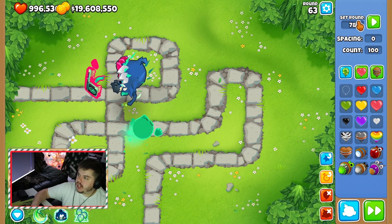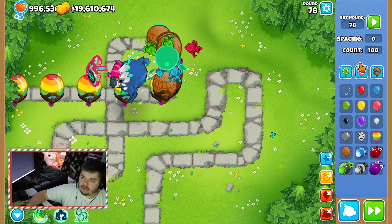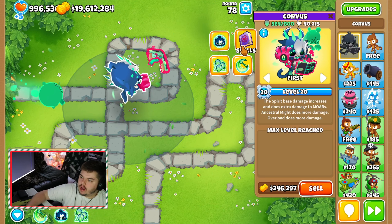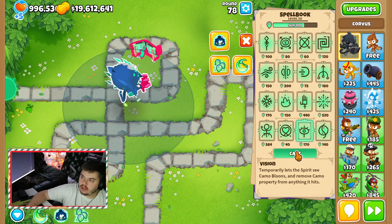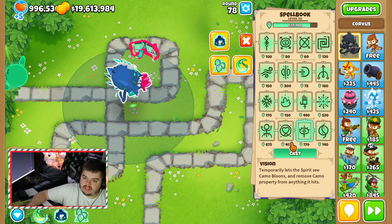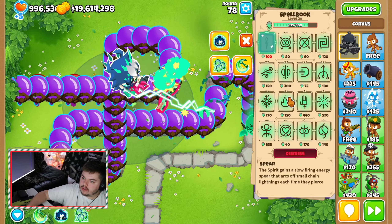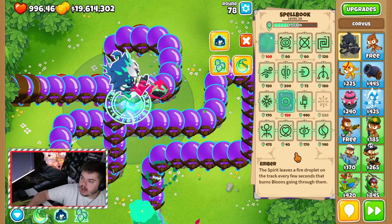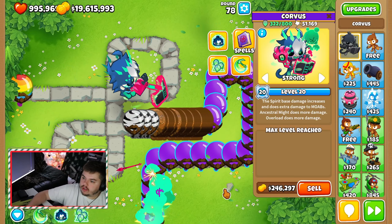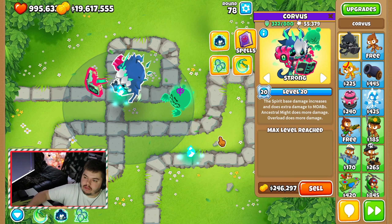Let's throw some hard rounds at him — let's throw 78 at him. He's one-shotting rainbows. That is so strong. Here we go — 78 ceramics. We don't get super ceramics until around 85 or so. We've got camo ceramics coming up, which means I need to pull out the spell book and get vision. There's a BFB — I haven't seen that yet. Look how big he is, he's just destroying them. Here's the purples — yeah, so he can't do purples at all. Everything was taken care of except for the purples. That was a good round test because it threw everything at him — that just shows you his power.